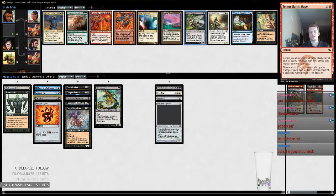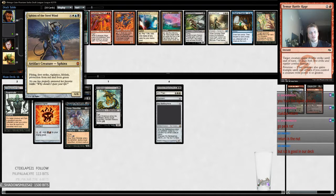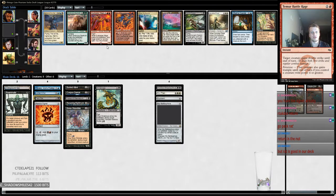Iona's Prowler kind of does what we want. Chart a Course does two, then we have Sphinx of the Steel Wind. I think we want Chart a Course — it's filtering and it works really well with Jace, it's probably better than Iona's Prowler. Chart a Course does the same thing Iona's Prowler does and we'll take the Chart a Course.